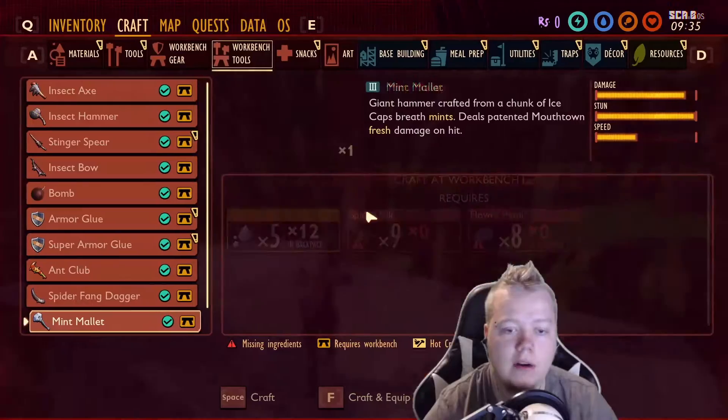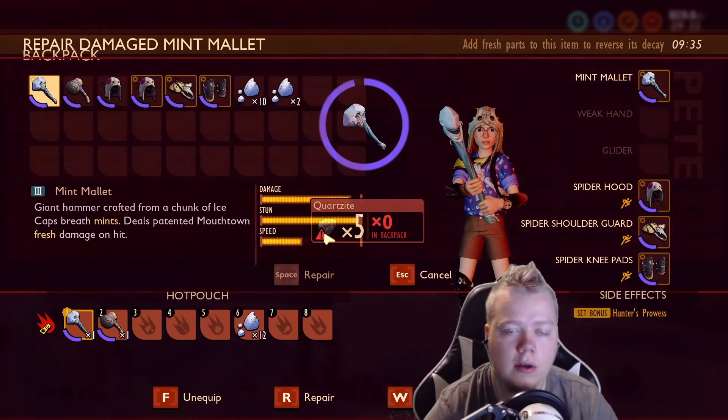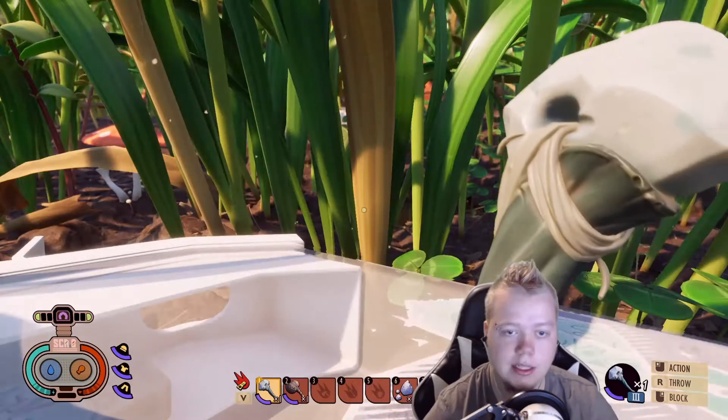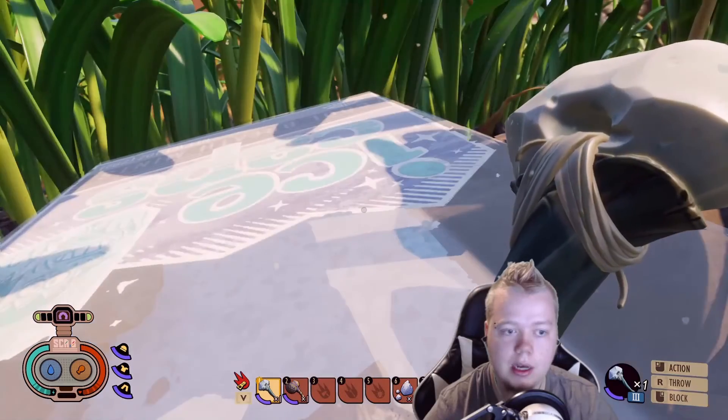Also in case you were curious, to repair this - you can see it's 5 quartzite right there. It costs 5 quartzite to be able to repair the mint mallet. You don't need mint for it, which is nice. Go try this thing out, it's pretty crazy. I think you'll be quite impressed. You gotta learn that parrying with the wolf spider if you want to fight it, but this thing is the best to take him on for sure.